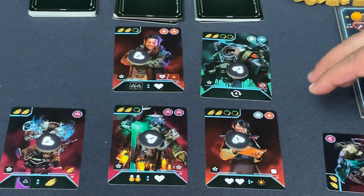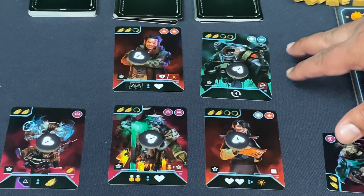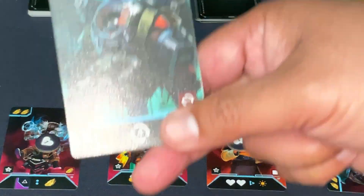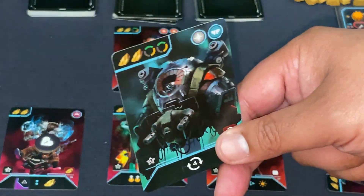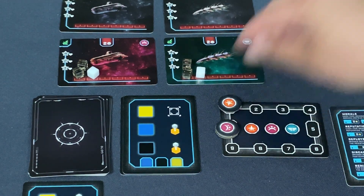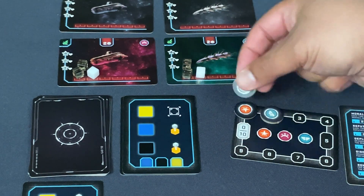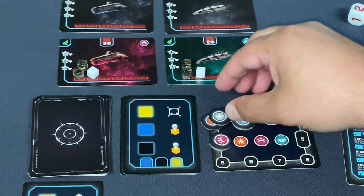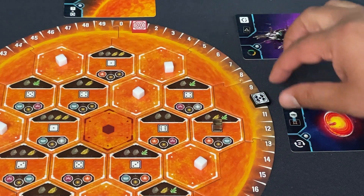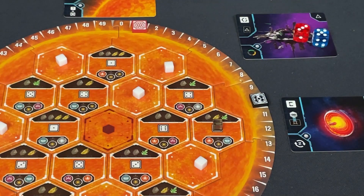The bot retaliates by going to recruitment — since I was there first, they discard one drone. They rolled five or six, giving them access to tier three. They pick based on faction balance, getting a card I had my eye on. The bot gets the blue faction symbol advance, a wild symbol, the card is worth three points, plus a morale token. They're up to ten points.